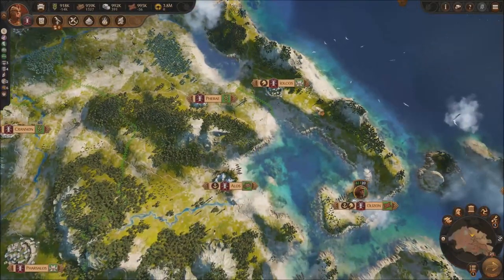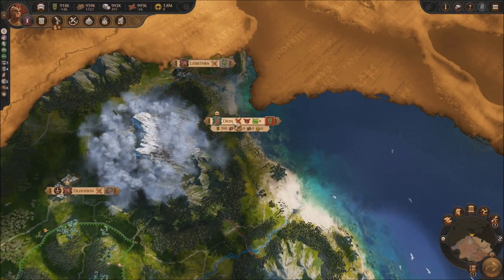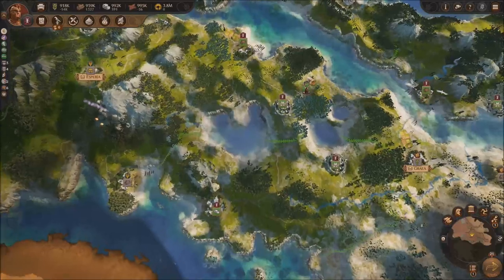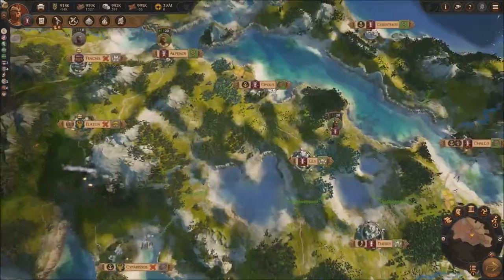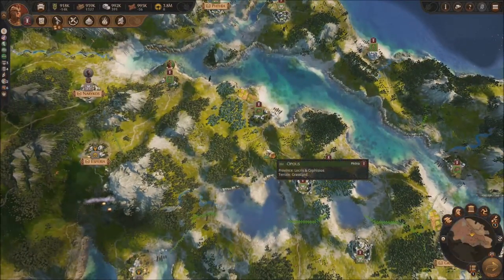We managed to kill these units over there, and now we're moving up to north. I believe there's only this region left for these guys as well. On the south right here, if we take a look quickly with Achilles' army, we finished basically the war on the south — it's over. But I am going to keep Achilles' army plus the two other armies in here in the south to take control of the south basically.